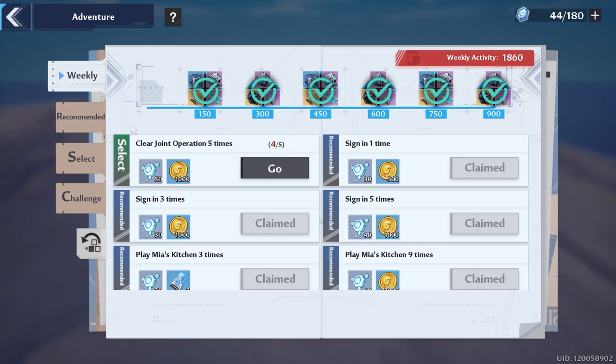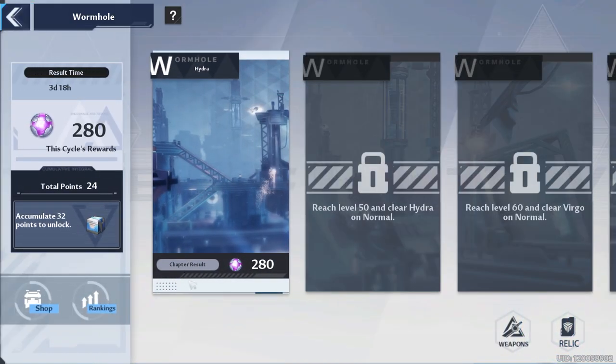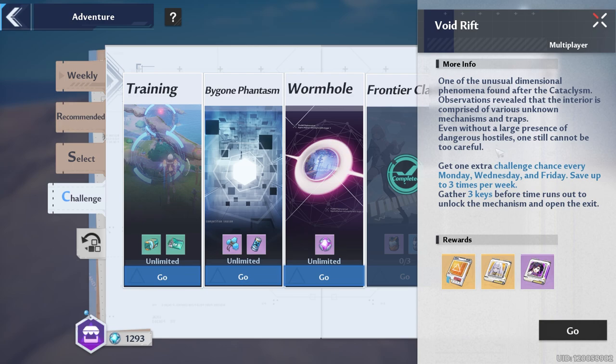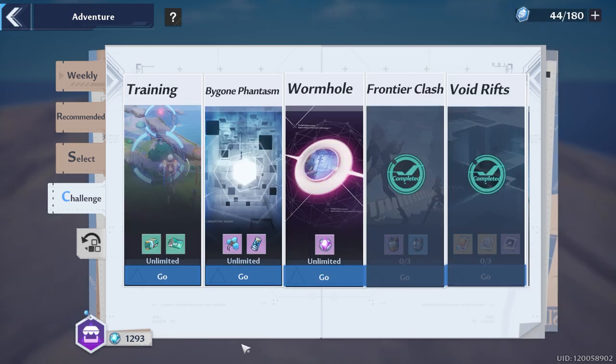Don't forget about your challenges. We have the Wormhole, which resets in about four days, so make sure to do that. Then we have Frontier Clash if you're trying to get some purple armor or saving for next week. You've got the Void Rifts where you want to try to get some gold matrices. Don't forget about Apex League — if you're trying to push for Grand Marshal, you probably want to spend at least an hour or so a day on that.